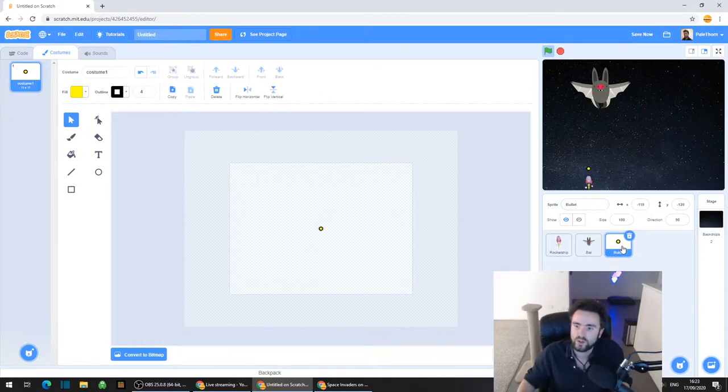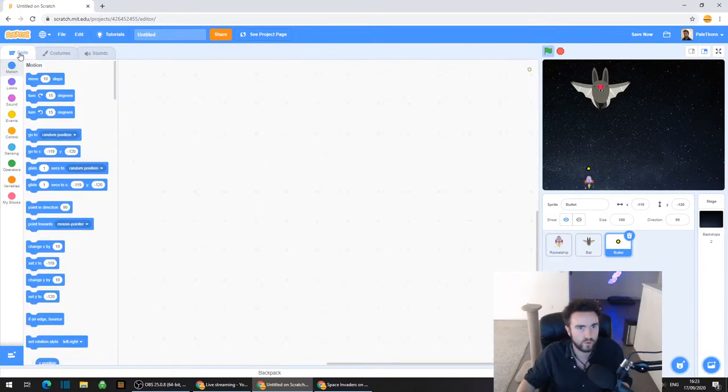So we've got our Bullet sprite. Let's go to the top left corner and click on Code. We're going to code our bullets. First of all, we're going to need to code our bullets so that there's more than one - we need more than one bullet.